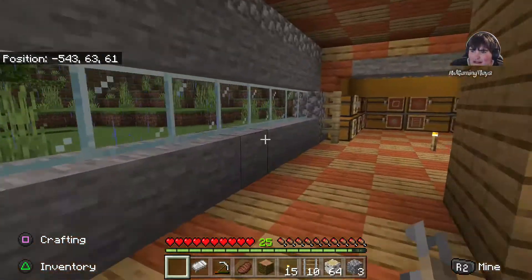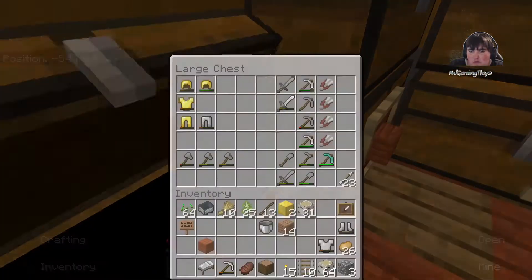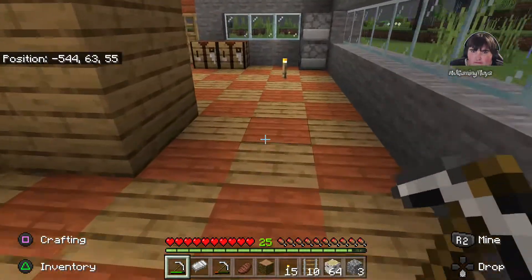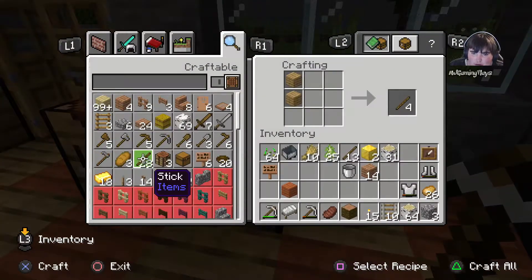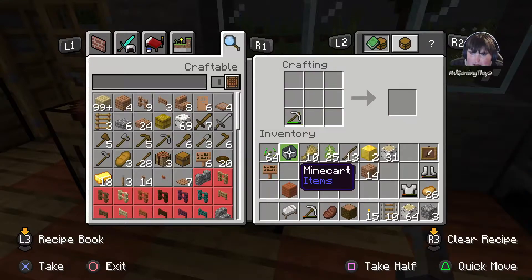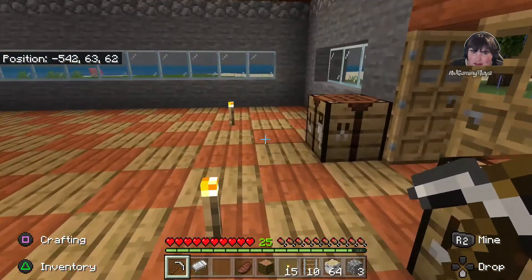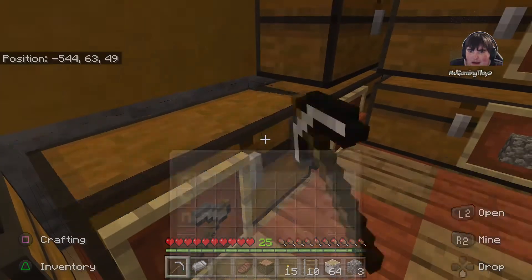First of all, let's get the pickaxe and make it a fully working one. So let's just put that there and back there, and that's not damaged. Let's do that for all the axes.